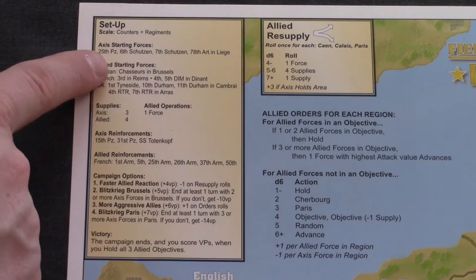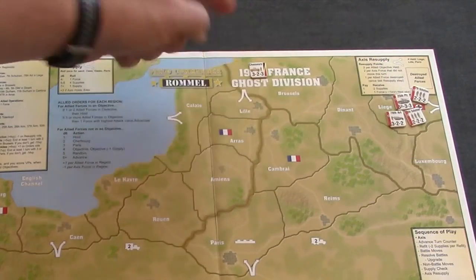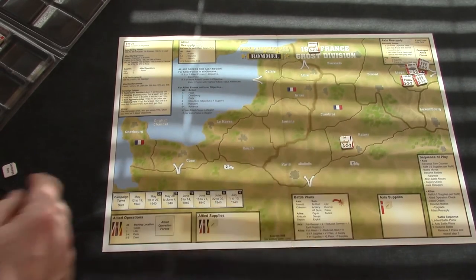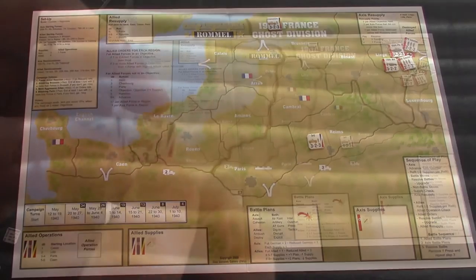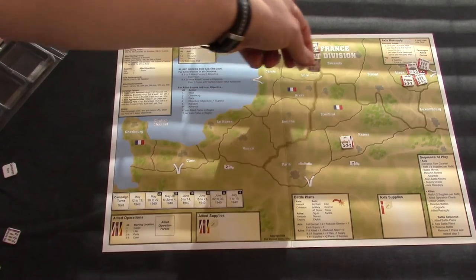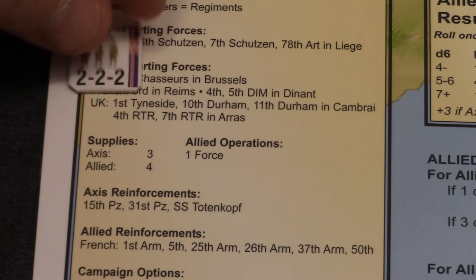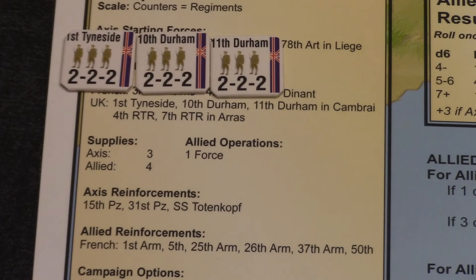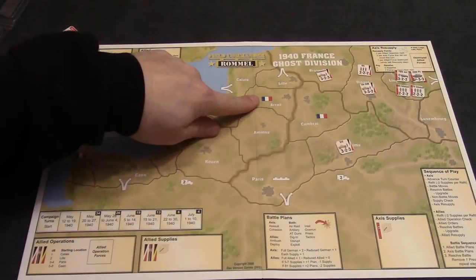The Allied starting forces include Chasseurs in Brussels. The French have the 3rd in Reims, and the 4th and 5th DIM in Dinant. There are also British forces: the 1st Tyneside, the 10th DIM, and the 11th DIM, which start in Cambrai. In addition, there are two British Armored Divisions — the 7th RTR and the 4th RTR — starting in Arras.